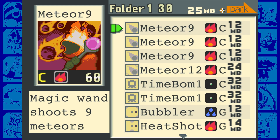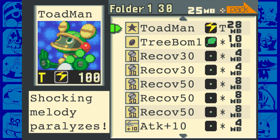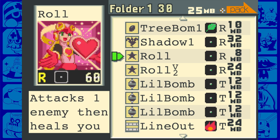I went ahead and reduced it to four codes: C, G, R, and T, plus a bunch of star codes. In terms of Navi chips, we've got Toad Man, Roll, Gate Man, and Guts Man - two of my favorites - though Gate Man and Guts Man would not be useful against Snake Man.